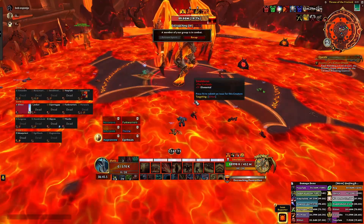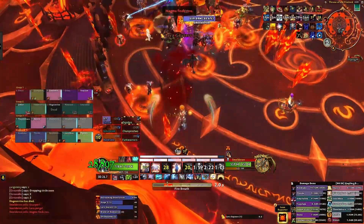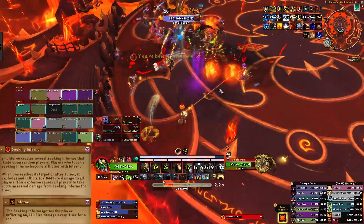That sums up the fight on Heroic. On Mythic, there are a few changes, the most notable of which is a new mechanic: Seeking Inferno.